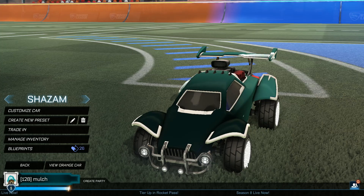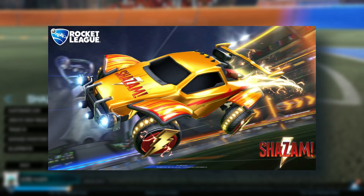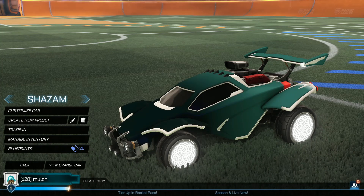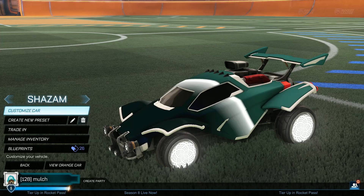After that we have Shazam — one that I really wish I had gotten because the Shazam wheels are very nice looking. You also got the Octane decal, I believe. When I found out I'd missed out on that one I was really disappointed. They'd go well with something like Mainframe.